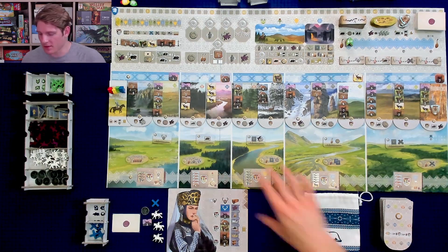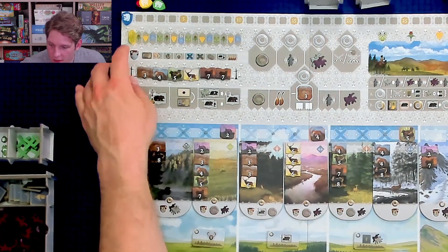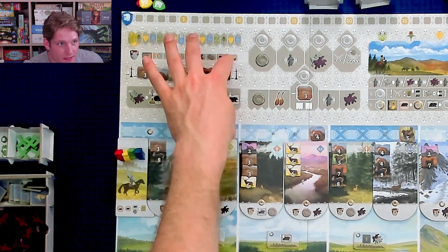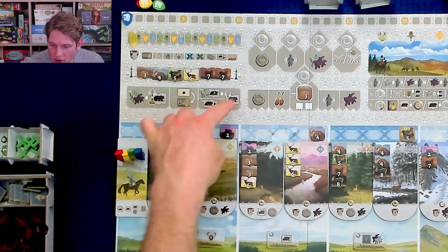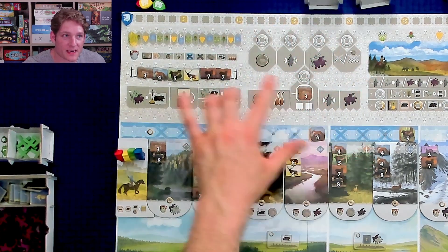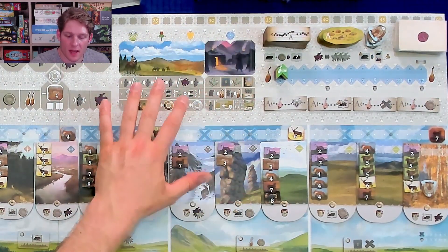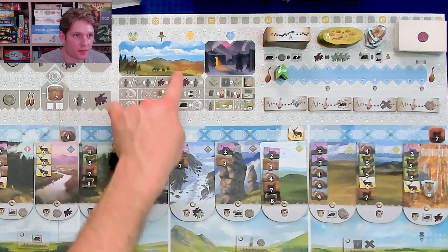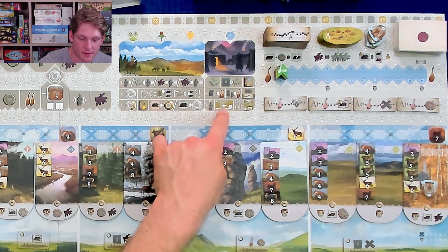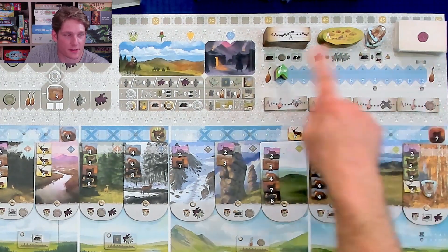Up here on the board are various pieces of useful information including the game track — when this token reaches the final space the game is over. Below is a shorthand for endgame scoring, then the marketplace for trading. Over here are shorthand reminders of all basic actions, indicated by a silver icon. Moving right, we see the three phases of player actions shorthanded, then the winter phase, and on this side various token supplies and draw stacks.